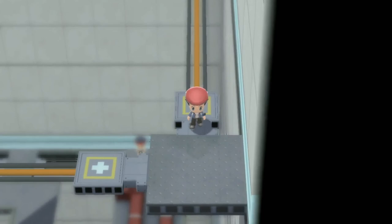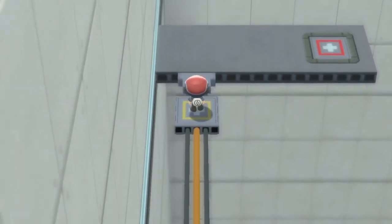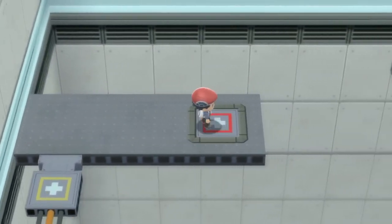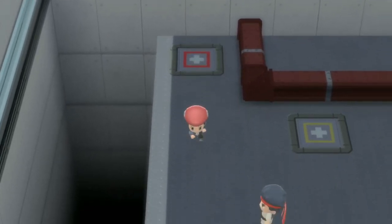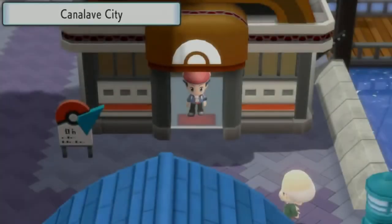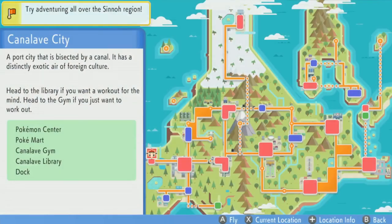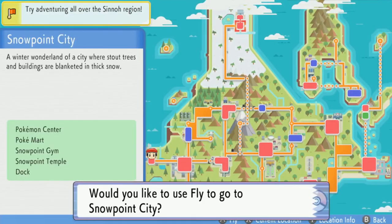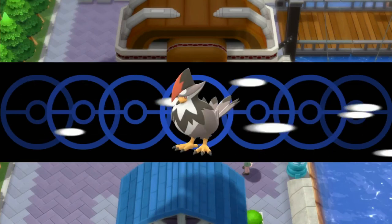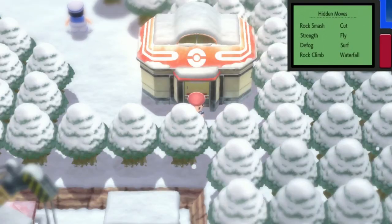Next episode we're headed back to Snowpoint City for a rematch with Candice. Not really sure who we'll use — maybe Scizor since it's Steel type. It's not a substitute build but I'm confident we can get a couple Swords Dance boosts off if her first Pokémon isn't a bad matchup. The plan is just throw Scizor in and pray. Until then, like, comment, and subscribe if you enjoyed. I've been the Pokémon Cowboy — see you next time!